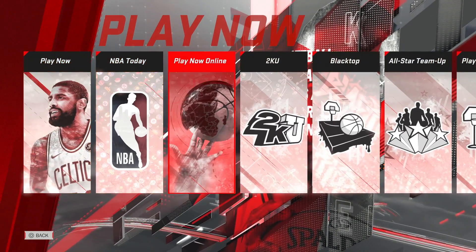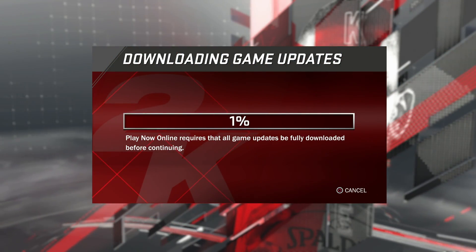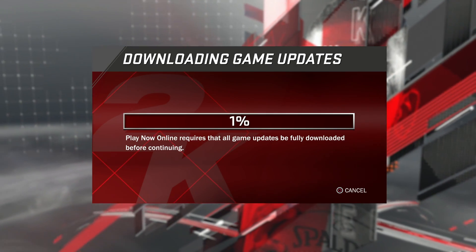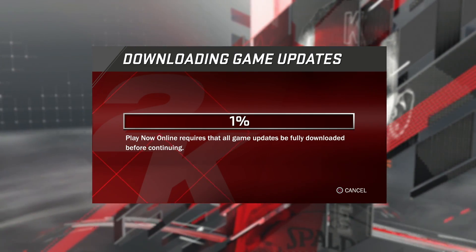We can't even touch multiplayer. They don't want us to do anything. I legit have a broken game. They want me to buy 2K19 — they broke my 2K18 until 19 comes out. Y'all think you slick, forcing me to pre-order because my current one ain't working. Y'all broke my 2K18 so I have no choice but to buy 19.